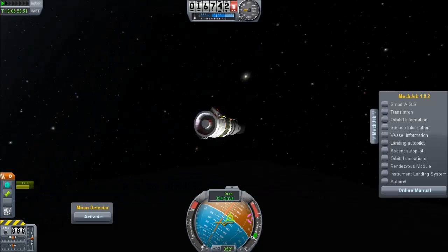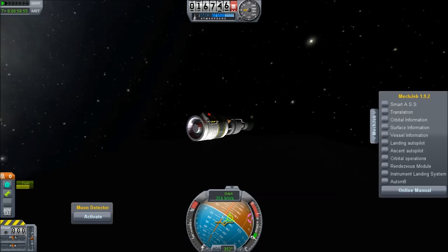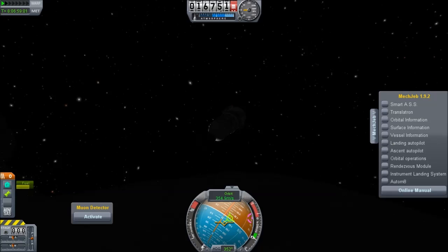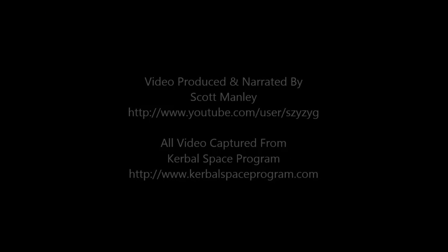I went back and only the Command Pod crashed into the magic boulder. All that was left was the rest of the spacecraft, including the muon detector which is utterly useless. But we did get a good fix on the orbital elements, so it'll be a lot easier to find this in the future. I'm Scott Manley. Fly safe!